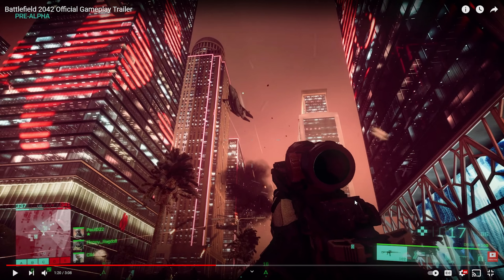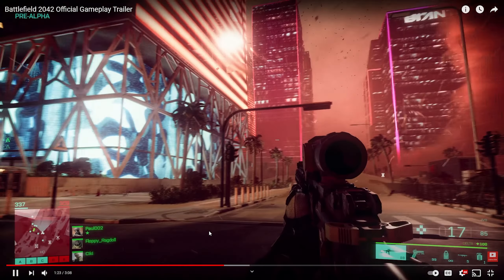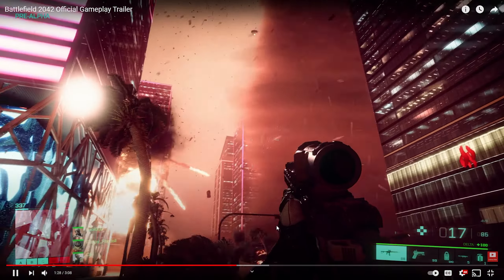Here's our first good shot of an assault rifle, and it looks nice — not too big, in a good spot on screen. I like the way it looks when the character is moving. It doesn't look floppy like in Battlefield 1 and 5. In those games, if you looked around quickly, the gun would flop around, and I really didn't like that.